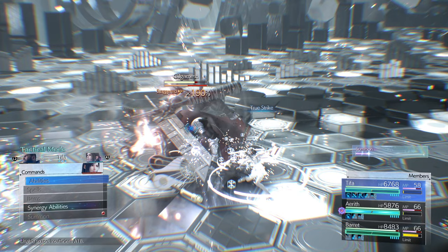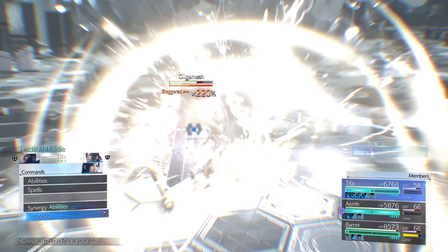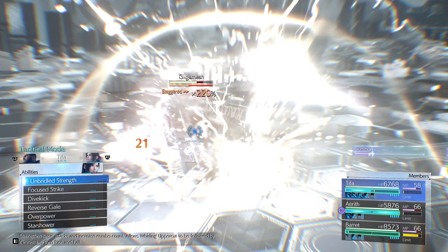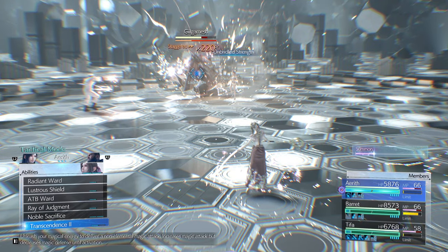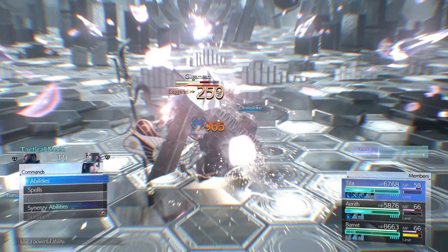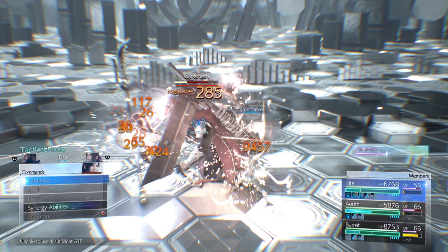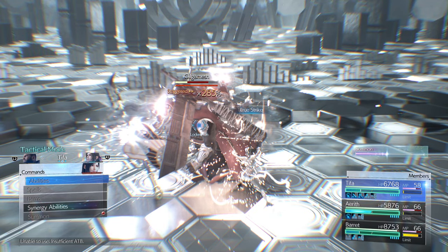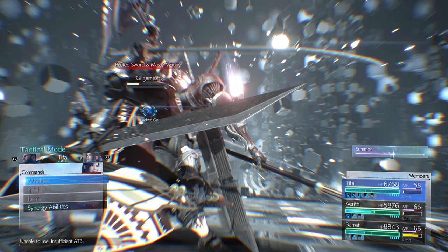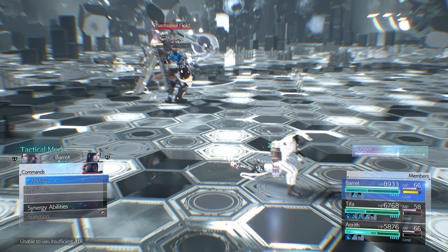While Tifa uses Unbridled Strength, switch to Aerith and have her unload Transcendence on him. Switch back to Tifa, use Omni Strike, then True Strike. He's pretty close to dead — she might have killed in one stagger if she'd had a full ATB bar. He ended up entering phase two earlier than expected. Get back on Barrett since he's the most resilient. Play safe — see what he does. Phantasmal Field gives an opportunity to use Overcharge. Firefly Ward means ranged only — try interrupting it with Swift Cast Thundaga.